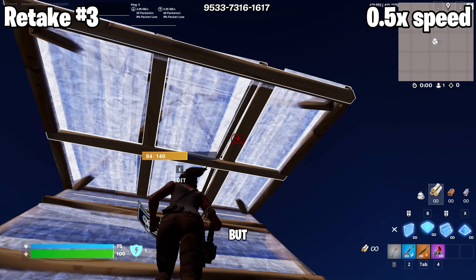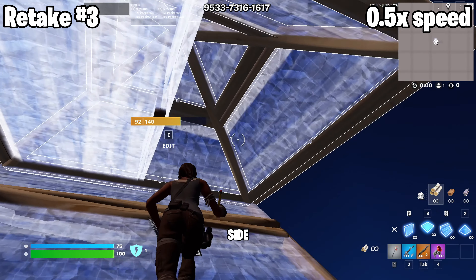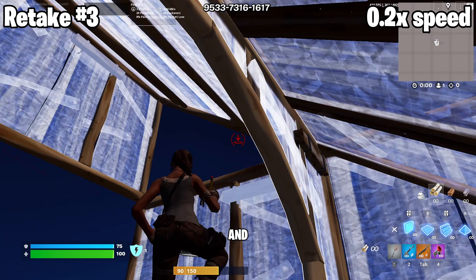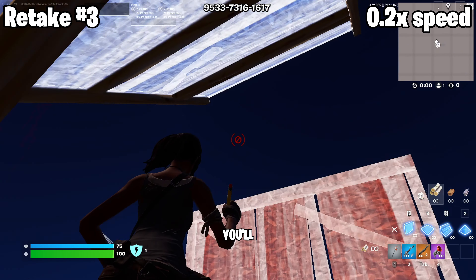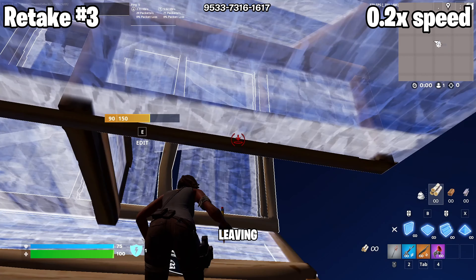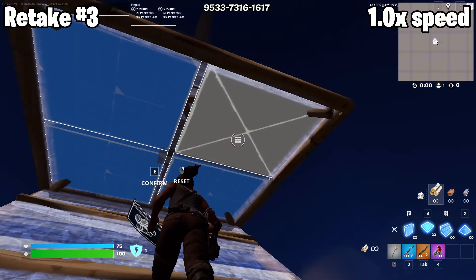Retake 3 is pretty hard but very fast and useful. First use stair cone floor and then double edit out to the side. Then put a stair out above you and wrap walls around your side you need to protect. Then place a stair to land on, a floor above you which you will edit out and then a wall to the side you are leaving. After you leave, you can either do it again or do another retake. This is the retake at normal speed.